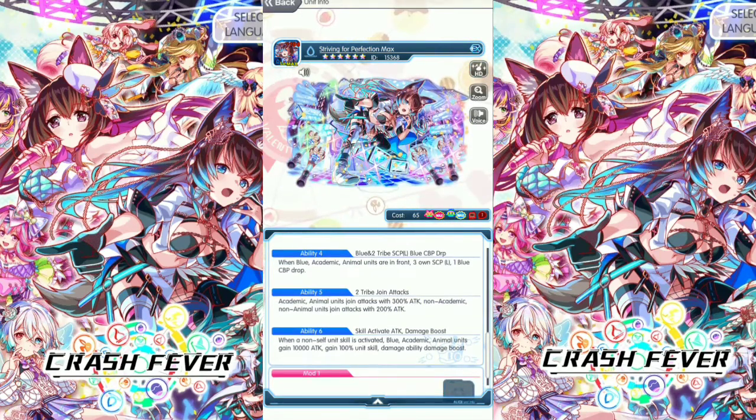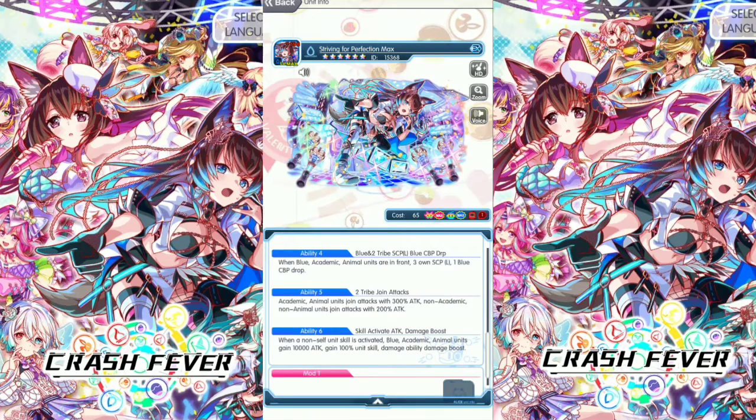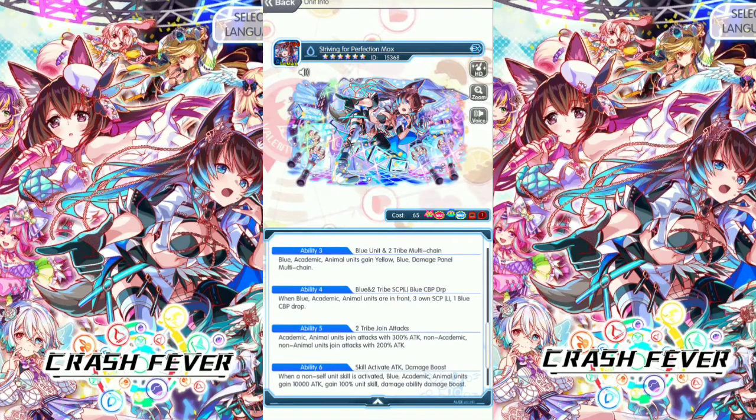And that's why we got high joint attack. The final ability, Ability 6: when a non-self unit skill is activated, blue academic animal units gain 10,000 attack, gain 100% unit skill damage, ability damage boost. Wow, this Max idol version boosts a lot of attack.